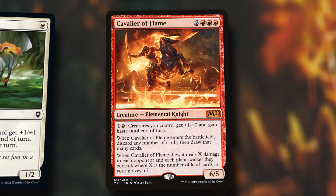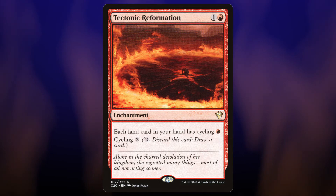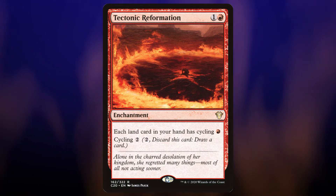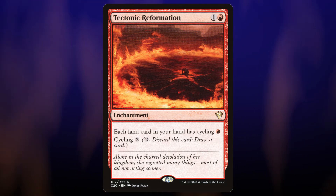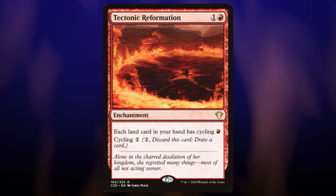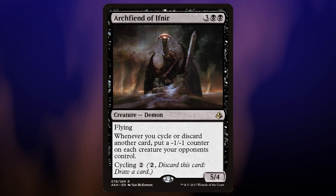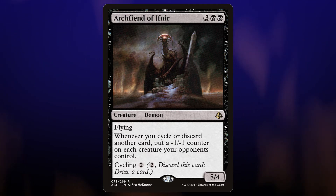Cavalier of Flame makes me think of one of my favorite enchantments of all time in red, and it's legal with Zerta — Tectonic Reformation. I hate getting stuck with tons of lands late game, so being able to cycle them for value is excellent. It comes down cheap, and if I don't need it I can sacrifice it again. It itself cycles for one with Zerta out. And it's especially interesting because it gives other cards cycling your lands that wouldn't otherwise have it. So then it makes sense to run Archfiend of Ifnir — if we get it first, we just cycle it, but if we draw it after Tectonic Reformation it can do serious work. The whole Zerta cycling thing is another angle we could go down — there's just too many options. Brewing decks is so fun.